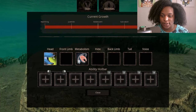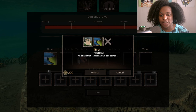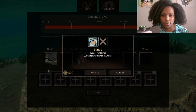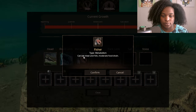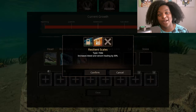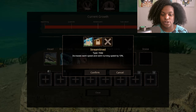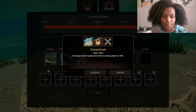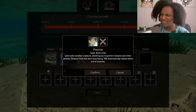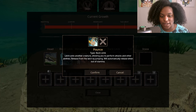Here are our abilities. For our head slot we have bite, an attack that causes bleed, and thrash, an attack that causes heavy bleed damage. Then we have lunge, which lunges forward when in water. Metabolism is just fissure — eat meat and fish with moderate food drain. We have resilient scales, increasing bleed and venom healing by 30%, and streamlined, which increases swim speed and swim turning speed by 10%. Back limb we have pounce, which is interesting for an ichthyosaur — latch onto another creature allowing you to perform attacks and other abilities. Release from the latch by jumping; will automatically release when out of stamina.